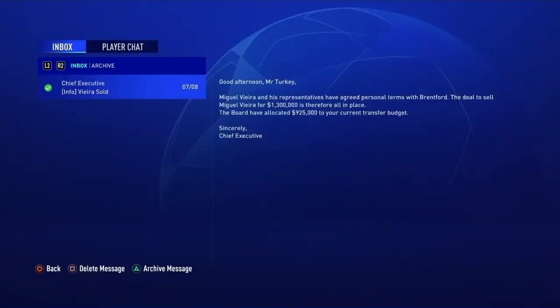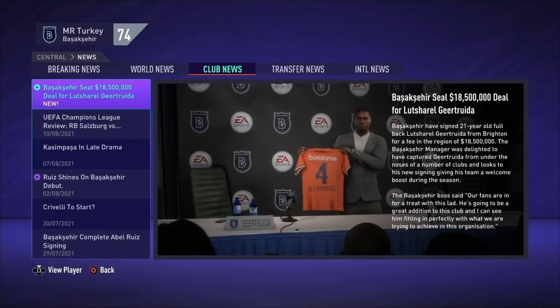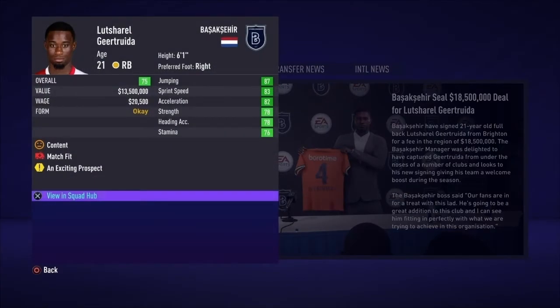Another player returning from loan has been sold to Brentford — Miguel Vieira — for 1.3 million. We've sold Belgian Nasser Chadli to Galatasaray for 13.6 million, Raphael to Sheffield United for 10.9 million, and we've signed another young possible star: Dutch fullback Lucherelle Gertrude for 18.5 million from Brighton.